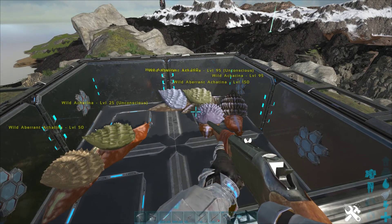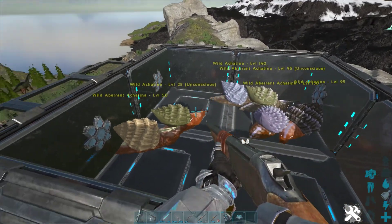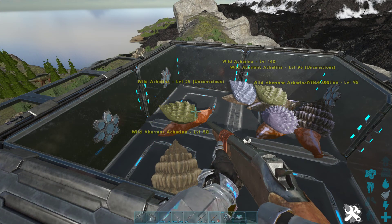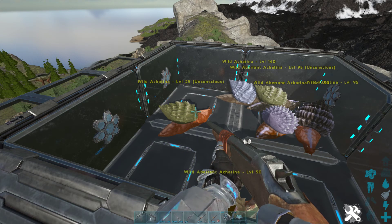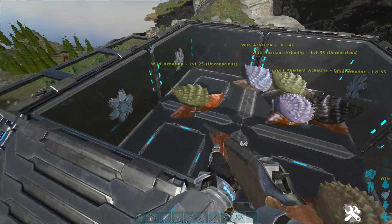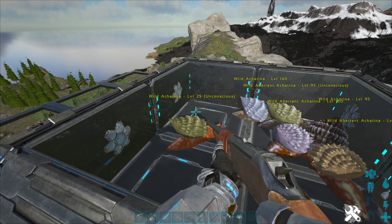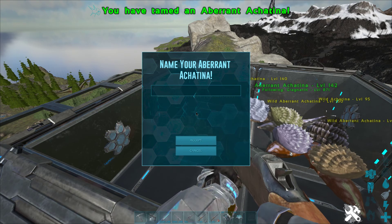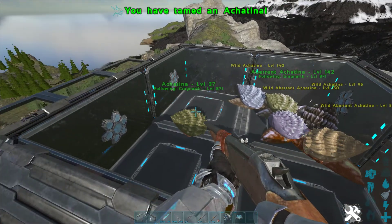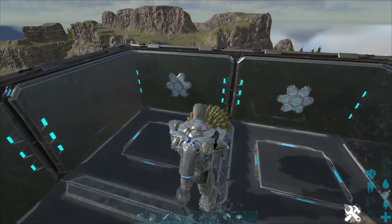Once these guys are done being tamed, you want to put them on wandering. After you put them on wandering, their inventory will slowly fill up with Achatina paste — however you want to pronounce it. They will stack up with a hundred of Achatina paste. I just tamed an aberrant one. I have aberrant and normal ones in here just to give you a good variety. For some reason they ball up, but you can pick them up and toss them around wherever, kind of like the dodo.